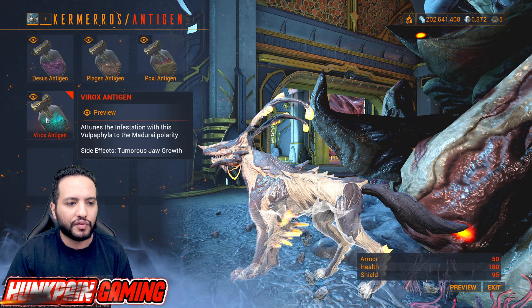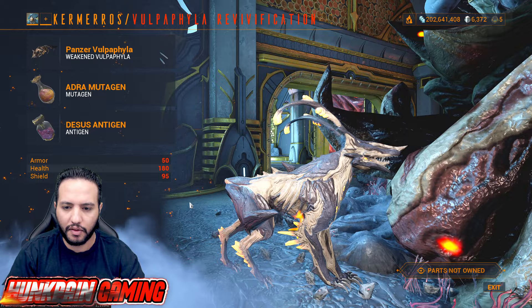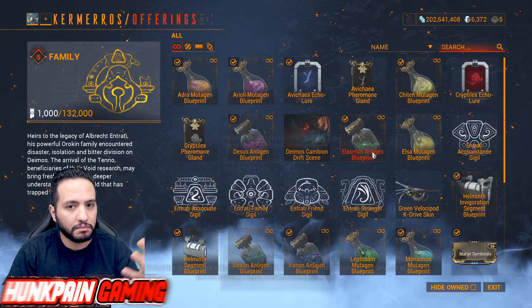The Decicion antigen gives you Vazarin polarity, Pallagen gives you Naramon, and Poxy gives you Penjaga. Virox gives you Madurai. What this means is that when you craft the pet, you'll have one polarity slot for free — whichever you decide. After you finish with all that, you're going to ask how to get those items.